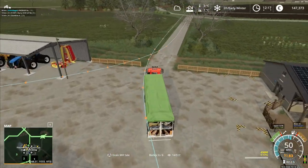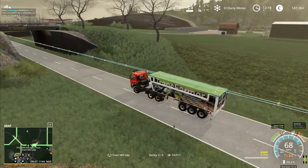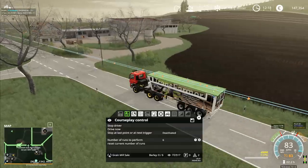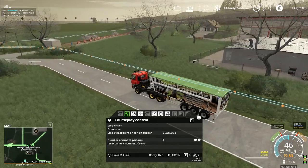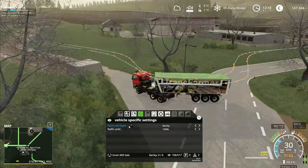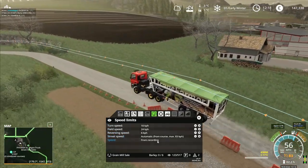Why have you not loaded at the start? Running around the course is fine, but why did it not load at start? Is it on the wrong mode — do I need it to be on the other mode? That's what I'm thinking, maybe it needs to be on the other one because it should have loaded that. There's nothing in there. Refill until 100%, farm silo, load barley — I said that correctly. Turn speed automatic, from course max 83 speed recording.